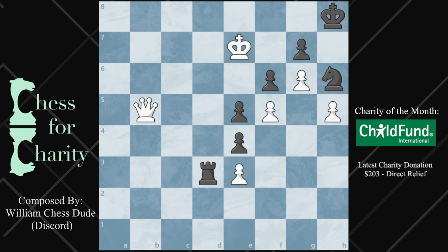There are a lot of nice variations here, a lot of defensive resources that are being used. See if you can figure it out — white to move, checkmate in 7.